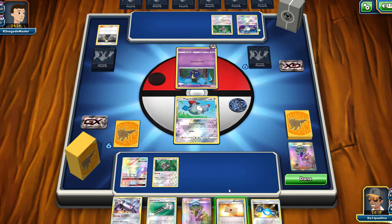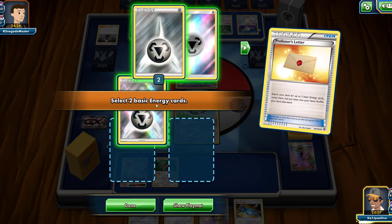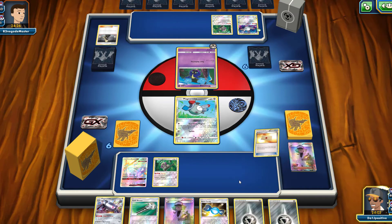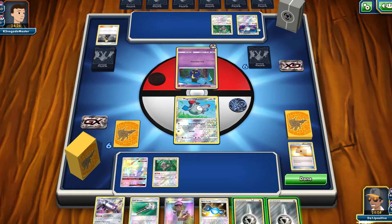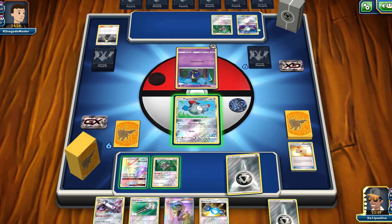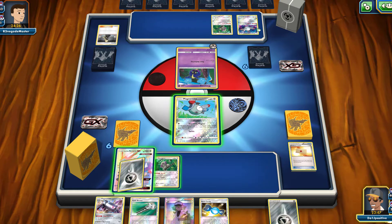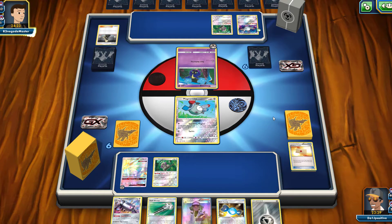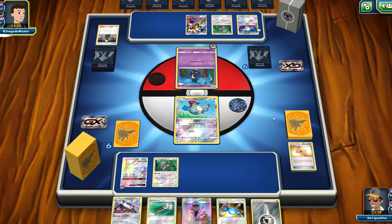Our opponent doesn't have any Item cards out right now, so we'll save the Field Blower. We'll grab two energies with Professor's Letter, throw one onto our Necrozma, and hope we don't get knocked out next turn. I think my opponent will go Rare Candy into Solgaleo and use the Solgaleo GX attack to get energies on their bench. Next turn I should be able to evolve, so let's see what happens.